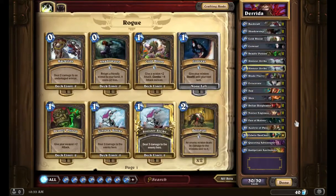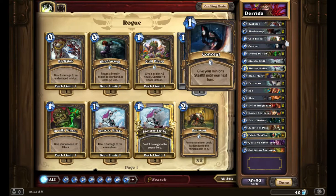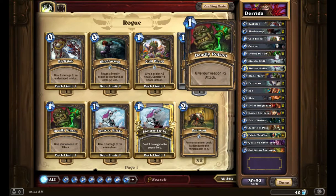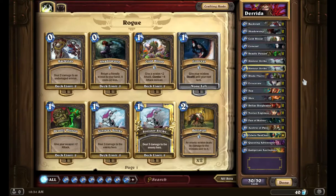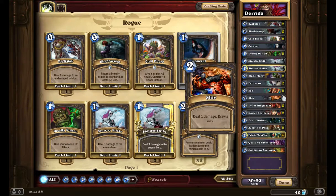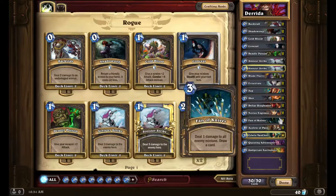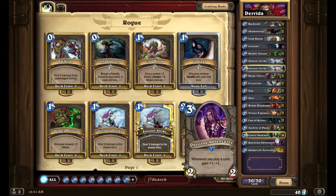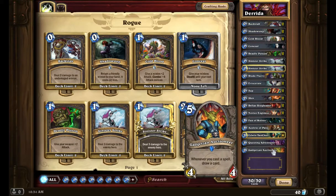There's the deck — difference and deference. What I got is two backstabs, two shadow steps, two cold-blooded, conceal, deadly poisons too, Sinister Strike, Sinister Strike, Blade Fury, Eviscerate, Sap, Shiv, Defias Ringleader, Novice Engineer, Mana Knives, Acolyte of Pain, Edwin Van Cleef, Quest and Adventure, and Gadgeteer Auctioneer.